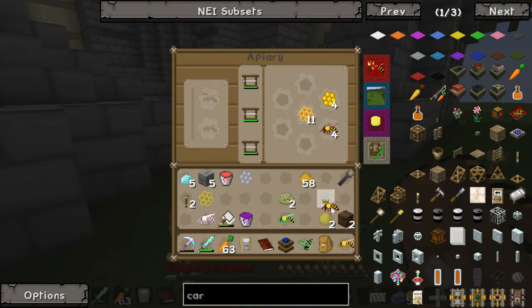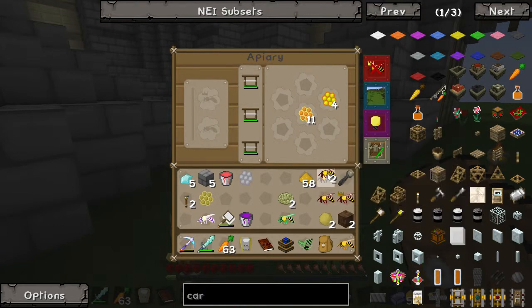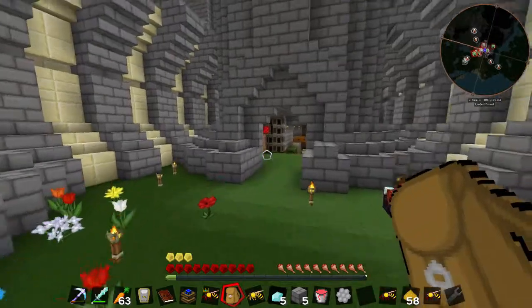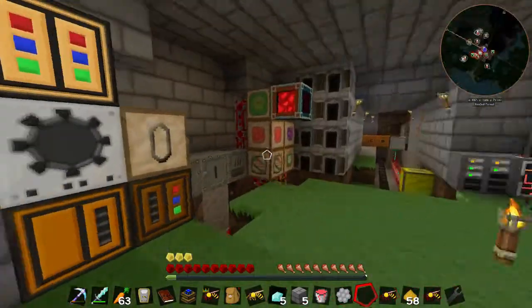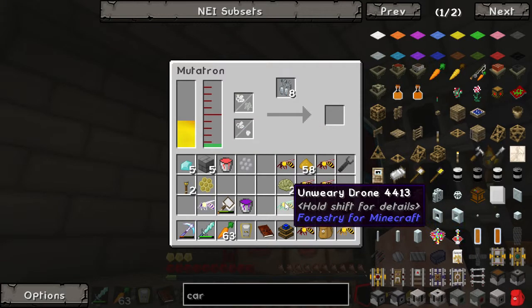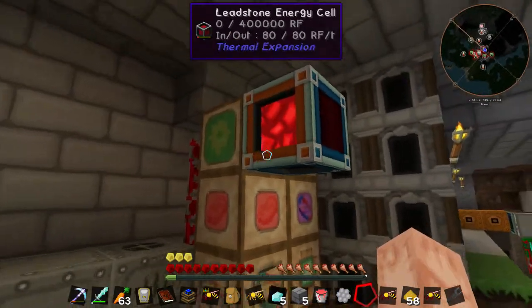Now we've got our majestic princess plus majestic drones. We've got a ton of majestic ones. Maybe if we put another majestic drone in with a rocky princess or whatever, we'll get another majestic drone. We know it works on the noble one. We've got the mutagen - we're going to need more mutagen. I'm going to have to go get that.